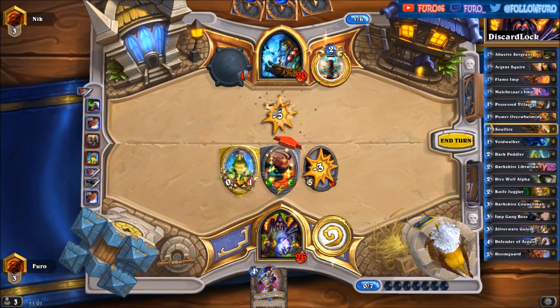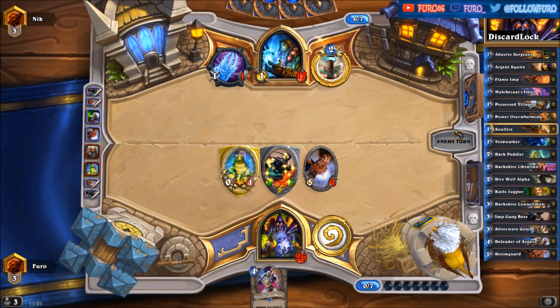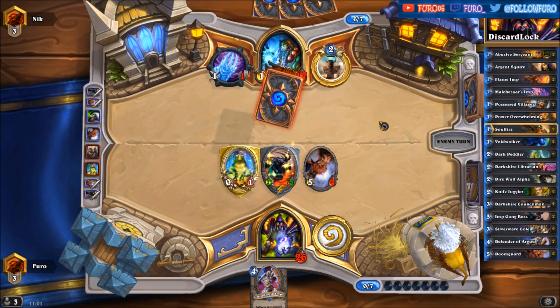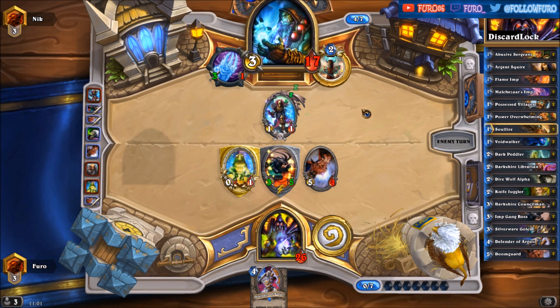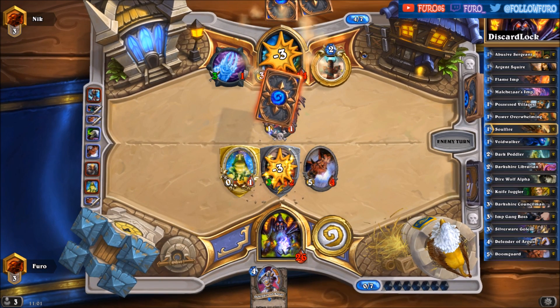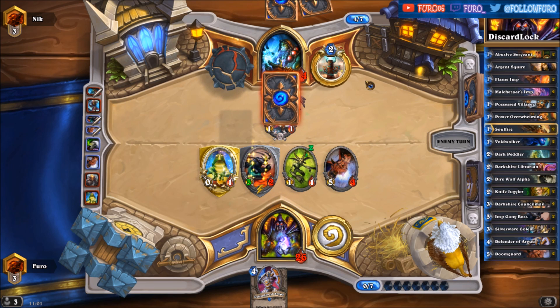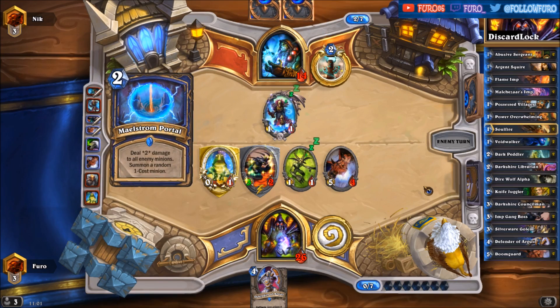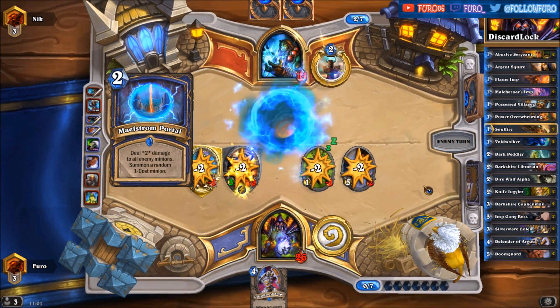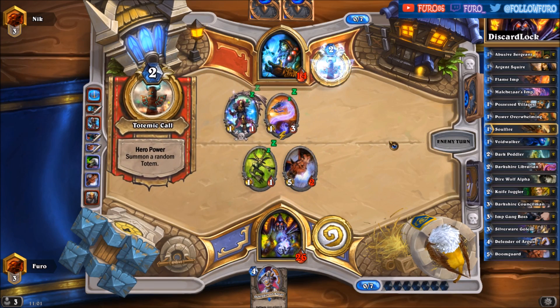He could need some help. So if he's going for the totem and getting a spell damage one, or just playing Bloodmage Thalnos — that can help them — they'd have four mana for a Lightning Bolt. Please don't kill the Doomguard. Oh, there's a Maelstrom Portal — might have two. Nope, not the case.